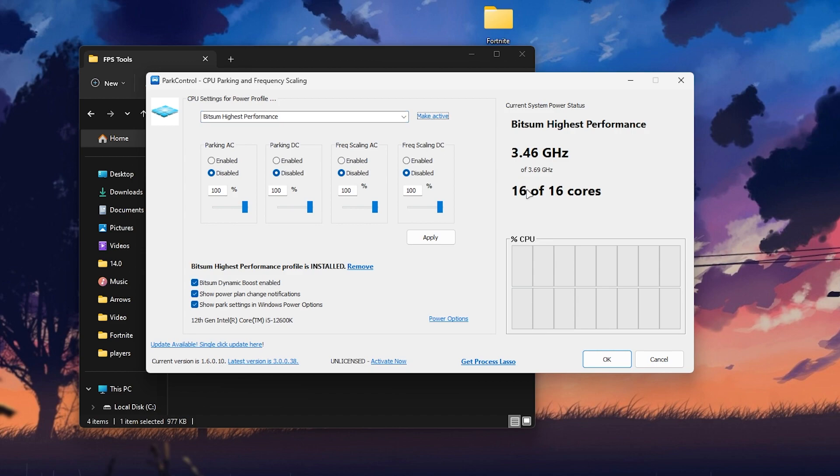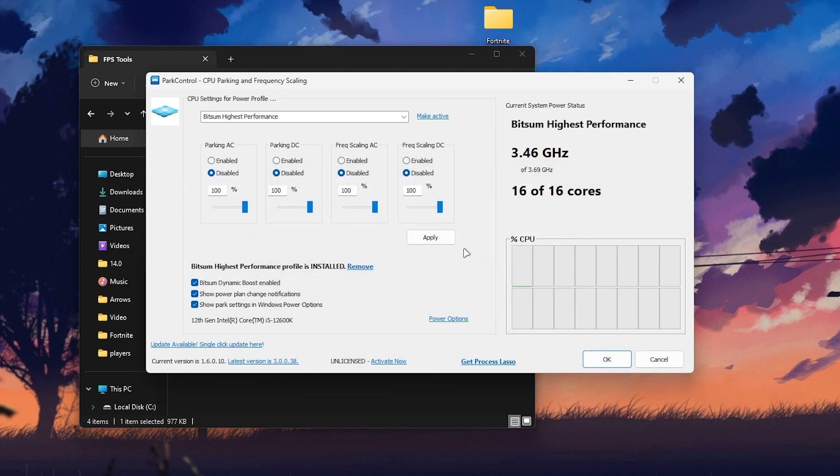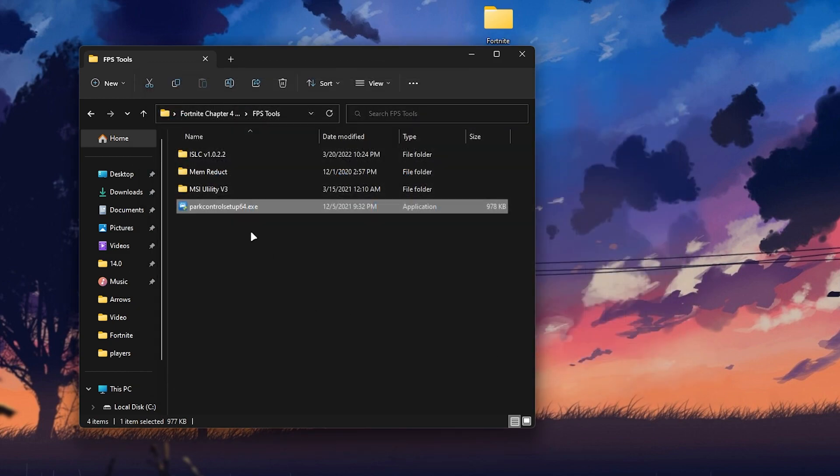This will activate all your cores — you can see 16 of 16 cores are online for my PC. Disable all the existing settings, then enable the dynamic boost, check the box, set it to high performance, click OK, hit Apply, and click OK again. Make sure you don't update the software, because updating will require you to purchase it for full functionality. Click OK to confirm.